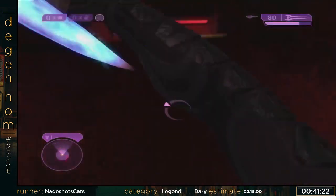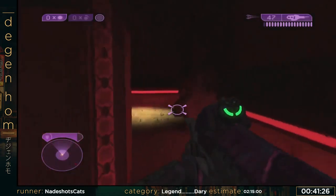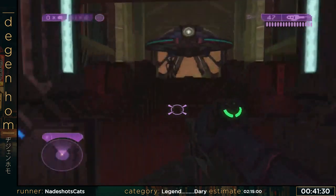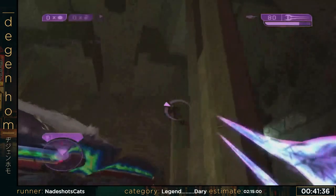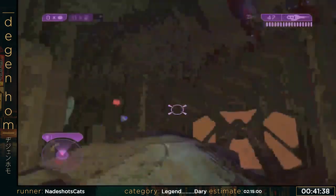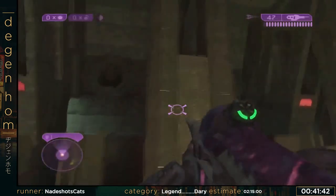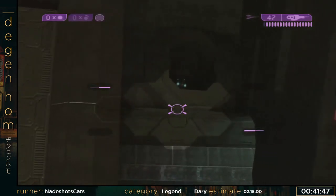Now we're going into the boss fight. This boss fight's pretty easy. My record for sword flying on this run has been not the best, but it requires three sword flies — not necessarily required, but they make it a lot easier. This is the heretic leader — he spawns in one of these four tubes. So you just have to figure out which one he spawns at.